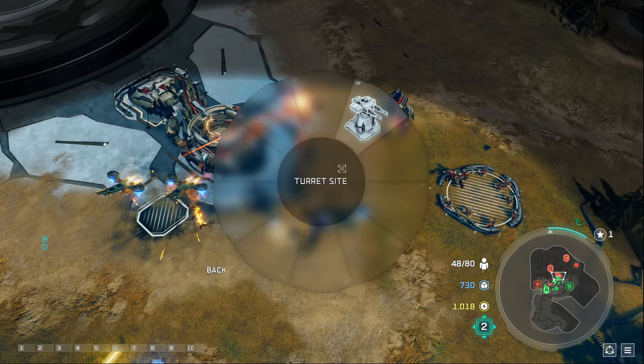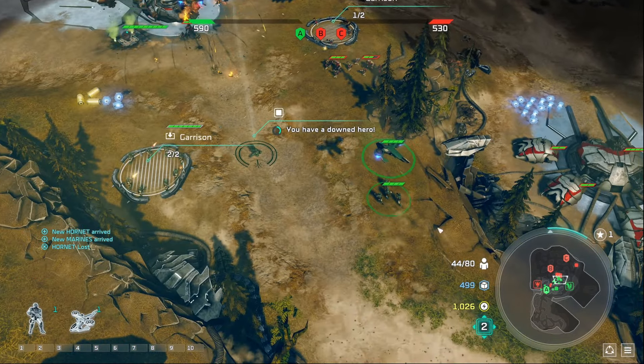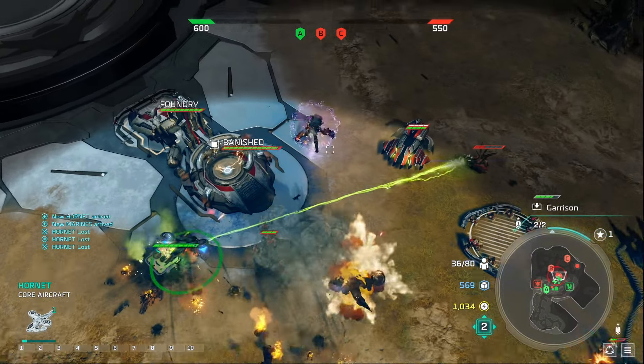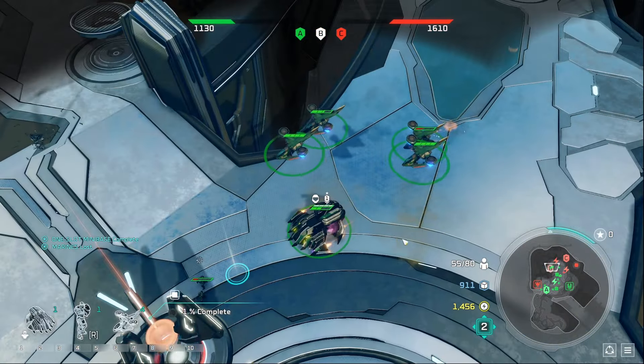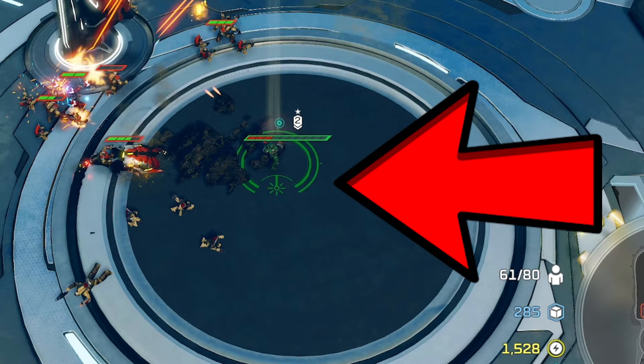The mini base in the middle we will eventually lose to overwhelming forces. For some reason, the Covenant has around 100 units wandering around the entire map. I don't know how they have so many units, but they mostly camp at point B.